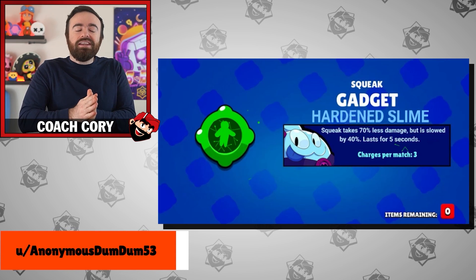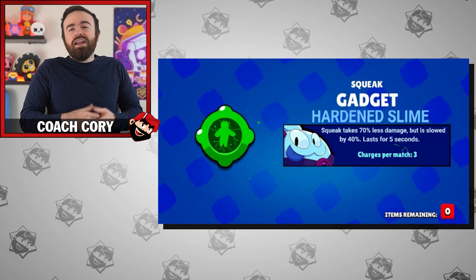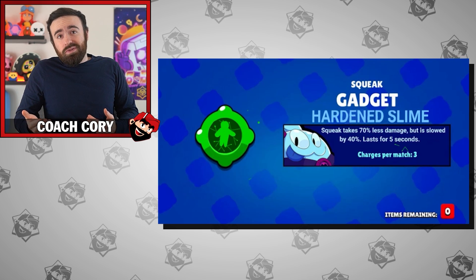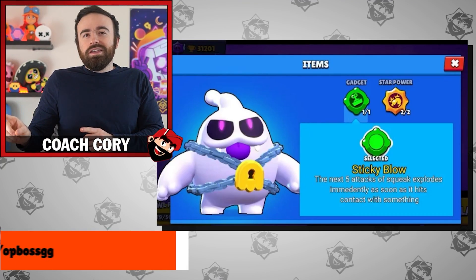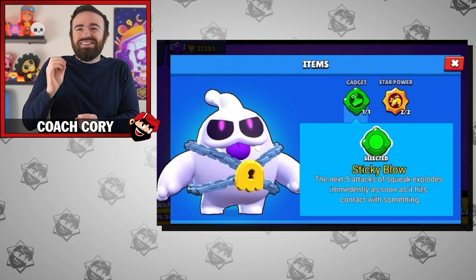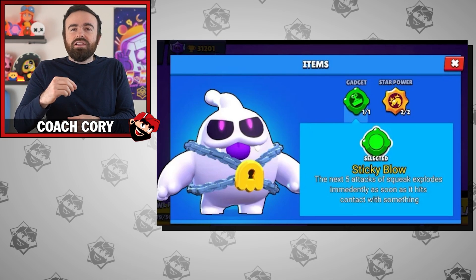For Squeak, he becomes Hard and Slime — taking way less damage but moving slower for the next five seconds: about 70% less damage but 40% slower movement. It's a trade-off of being a little tanky but not being able to escape. Against a tank like El Primo, you might not deal enough damage, but if they're lower health it might give you enough time. Or instead, what about Sticky Bloke, where his next attacks immediately explode? This is less necessary since his rework where hitting two shots in a row makes the first one immediately explode, but maybe the next three attacks immediately exploding could work.